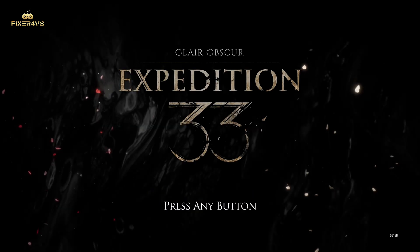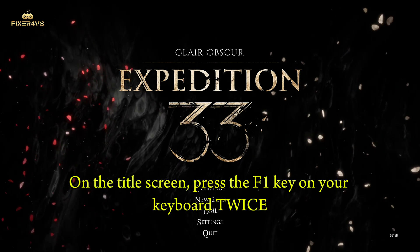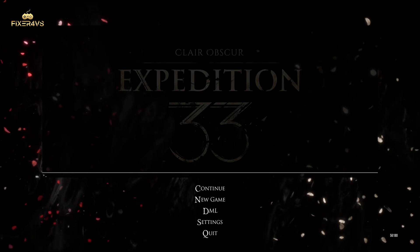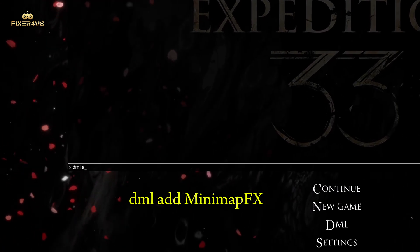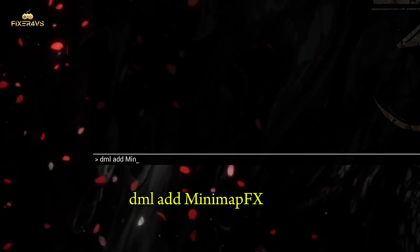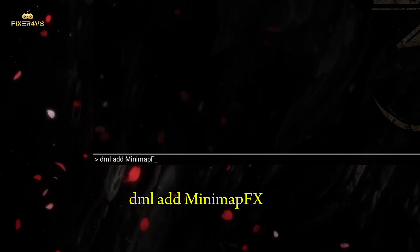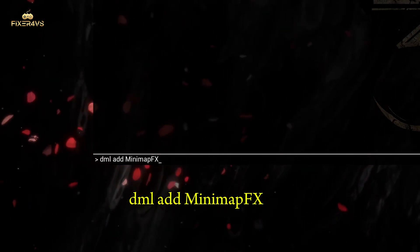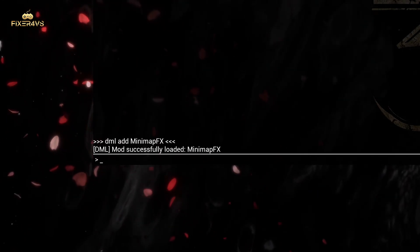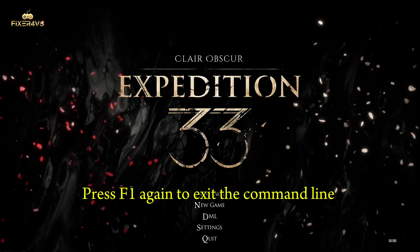Now run the game. On the title screen, press the F1 key on your keyboard twice. Now type the following command: DML add Minimap FX. Then press Enter on your keyboard.